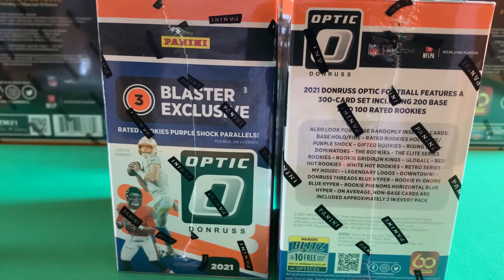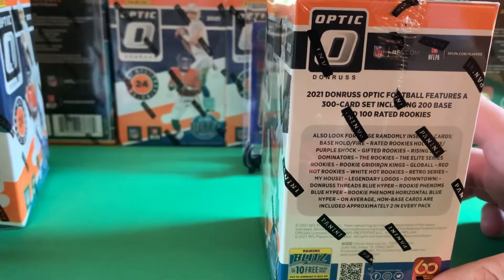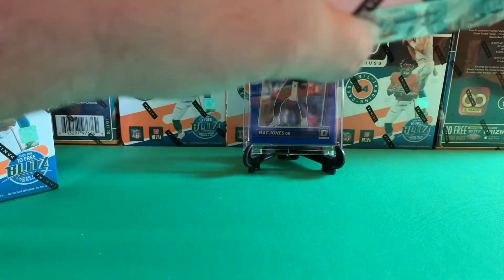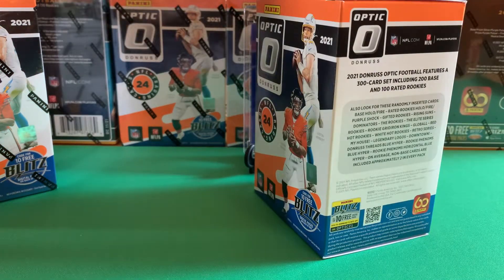Much like Prizm, you don't get any autographs or numbered cards, but you do have the colored inserts exclusive to whichever release it is. You get the Downtowns, which are the big hits out of these — we've never pulled one before. You can also get Hollows, which are basically like the silver in Prizm — hollow quarterbacks would be a good pull. There's also apparently memorabilia cards, still just a non-player-worn patch. We have six packs, four cards per pack. I was very lucky to get these off Walmart — they dropped last Wednesday.